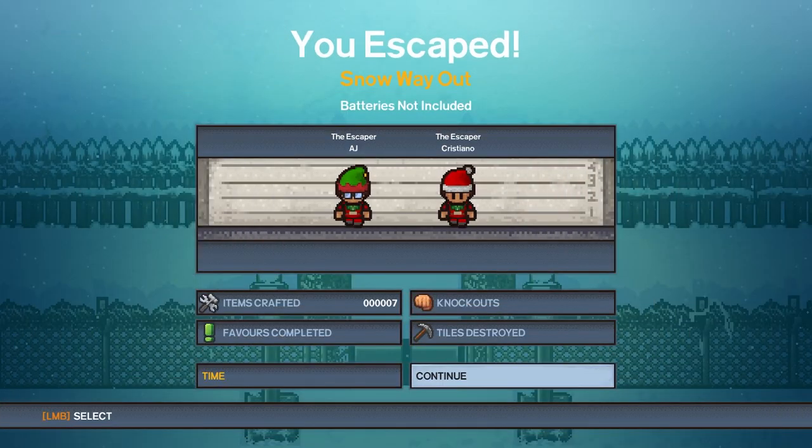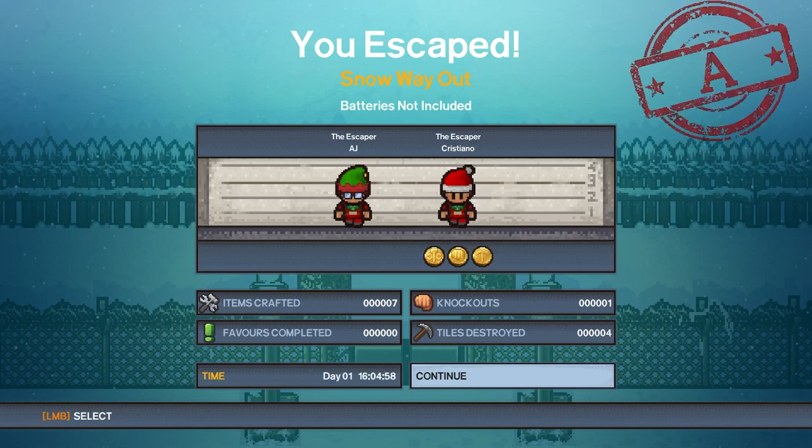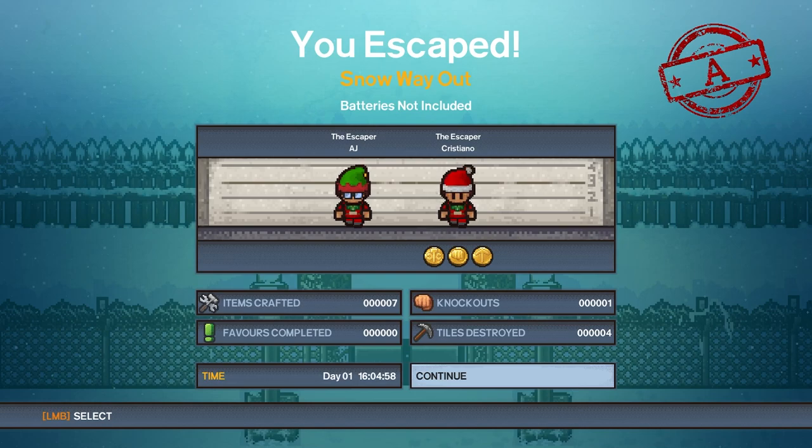Alright guys, that's going to be it for this walkthrough. I say this every time we do a DLC escape, but I really like that DLC cutscene — how the robot realizes what it's like to be obsolete because of this automatic sleigh. But yeah, that's going to be it for this walkthrough. If this helped you, make sure to like and subscribe. Merry Christmas, and I'll see you guys in the next video. Bye!